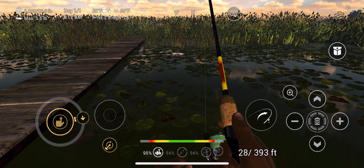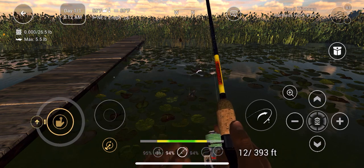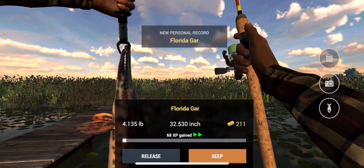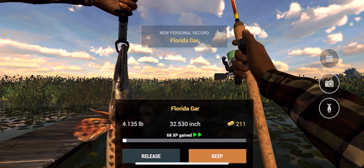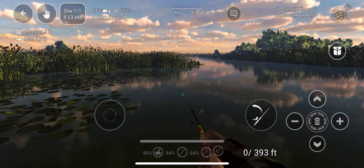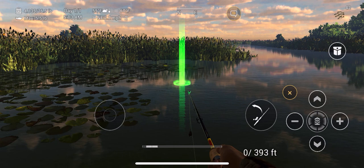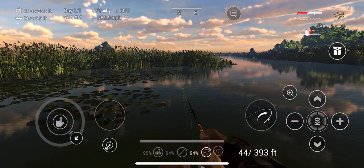I don't mind if I get largemouth bass, butterfly peacock, or even some Florida gar. That was a four-pound Florida gar — first fish, 211 cash, not too bad. I've got a barbless hook on, so that's why I got a little bit more XP. I've also got premium, which is another reason for the extra cash and XP.